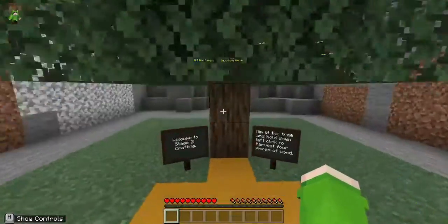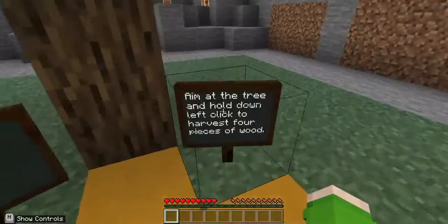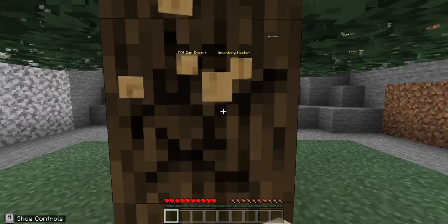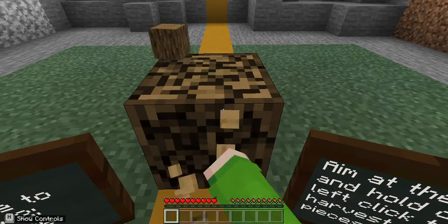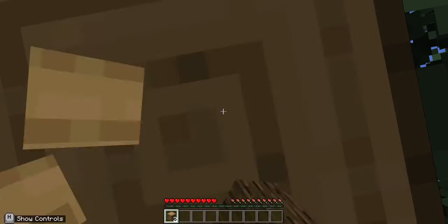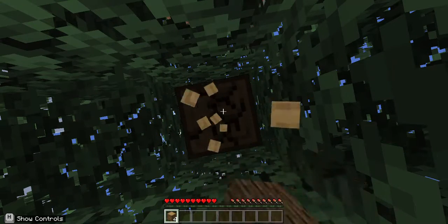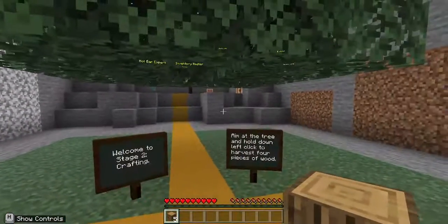Okay, now we are on stage two. Welcome to stage two: Crafting. Aim at the tree and hold down left click to harvest four pieces of wood. Let's just cut down this tree as we did in our survival series — you can harvest the whole tree because why not. Last piece, and now what do we do?